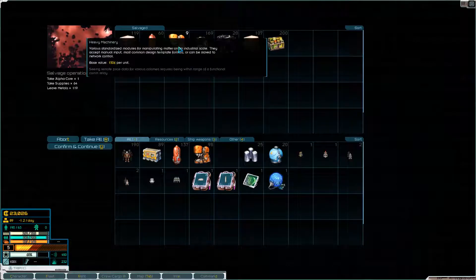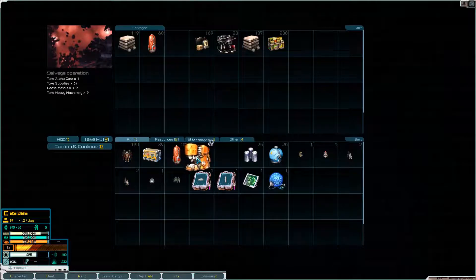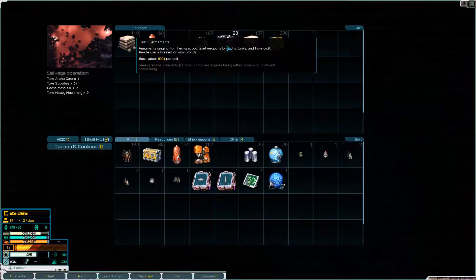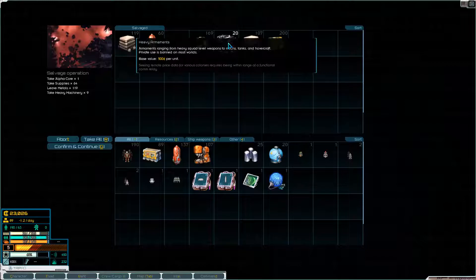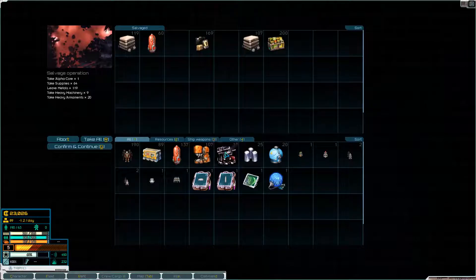Let's get rid of all the metal. I'll take the machines and the armaments — though the Hegemony is not going to be happy if we take those. It's kind of hard not to though: that's 20, this is 100. We'll do something like that.